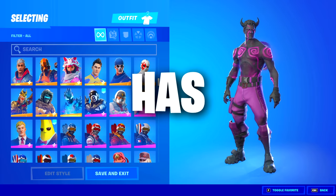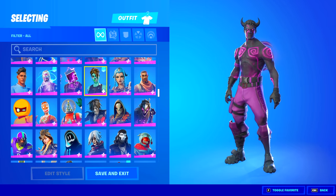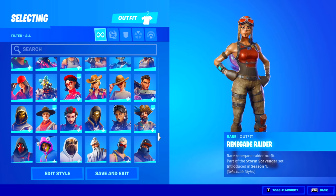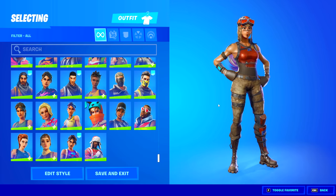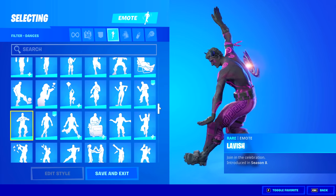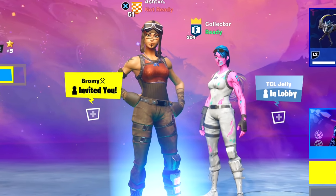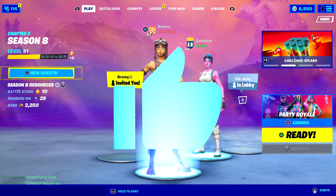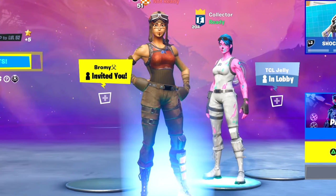This Fortnite locker literally has everything in the game. It has all of the OG skins from Pink Ghoul, Purple Skull, Aerial, and Renegade Raider. It has over 1,000 skins and every emote to exist. But I'm not going to do a locker tour because so many people will think this is fake. So me and this guy right here, the collector, are going to go into Party Royale and show you guys everything. Make sure you drop a like and subscribe if you're new.